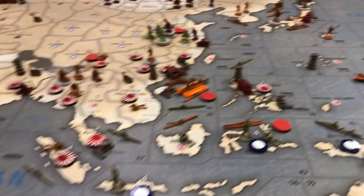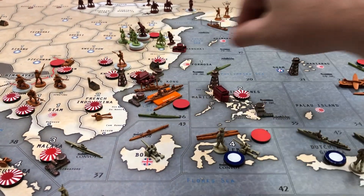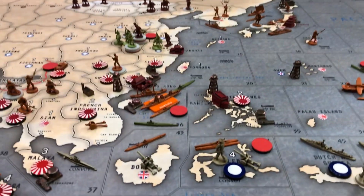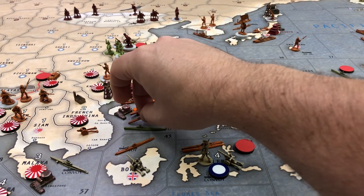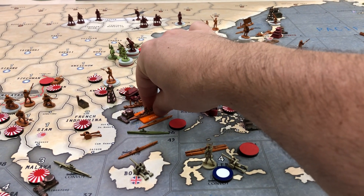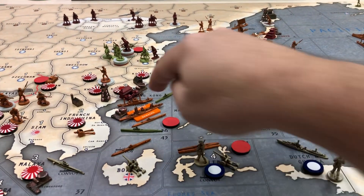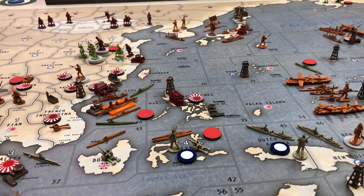First thing, in Sea Zone 36, I've got a sub already in there. I'm gonna bring my sub from Sea Zone 20 in here. I've already talked to Detroit — he said his sub is not going to submerge, it will be in the battle. So we have one defending at one, and then we have a battleship defending at four, but only one time because it is damaged. I only need one hit there.